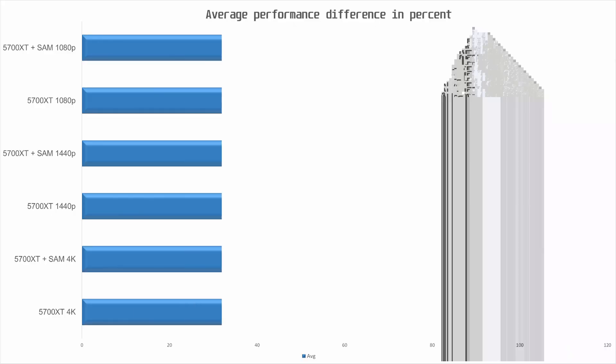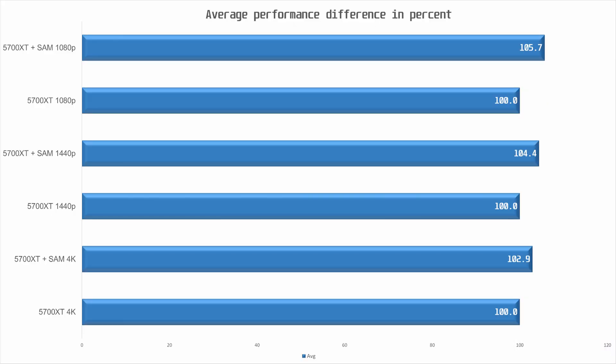Looking at the average performance difference with SAM enabled versus disabled: at 1080p we see an average increase of just under 6%, largely due to Doom and Forza. If we remove those games the average increase would be just over 2%. At 1440p we see a smaller 4% gain on average, and that is down to 3% at 4K. Based on these results, you should enable AMD SAM on a 5000 series GPU if you have not done so already.